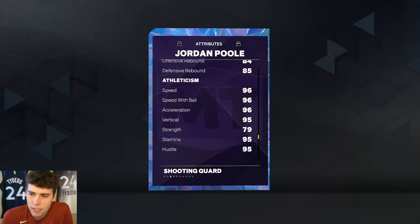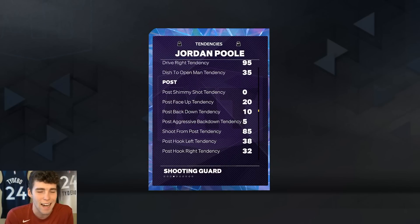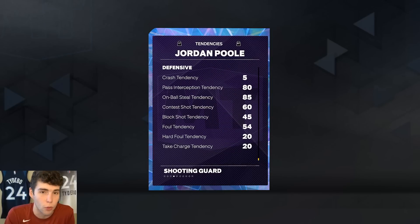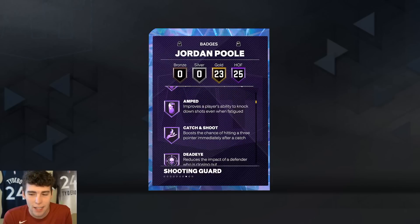Defensively: 96 steal perimeter, 85 block, decent interior, decent rebounding stats. 96 speed, good acceleration, good vertical, and that 96 lateral quickness. Tendency-wise, pretty good across the board for Jordan Pool. He has 25 Hall of Famers.